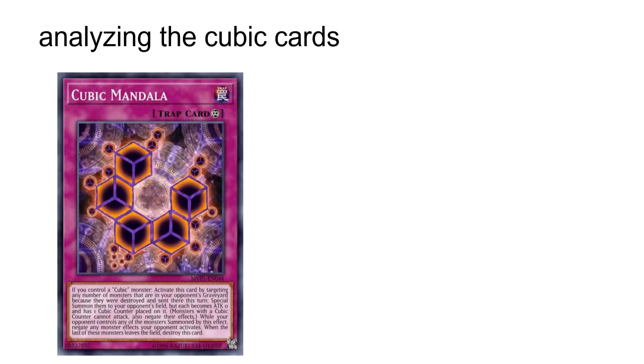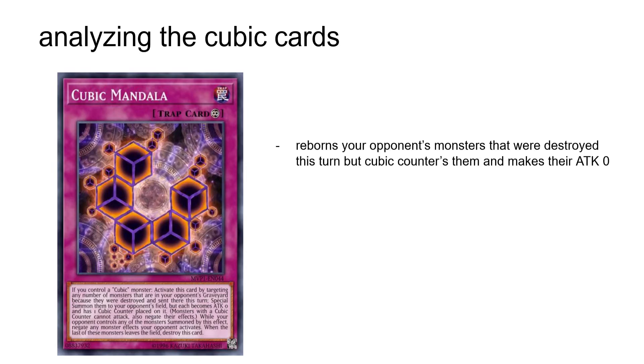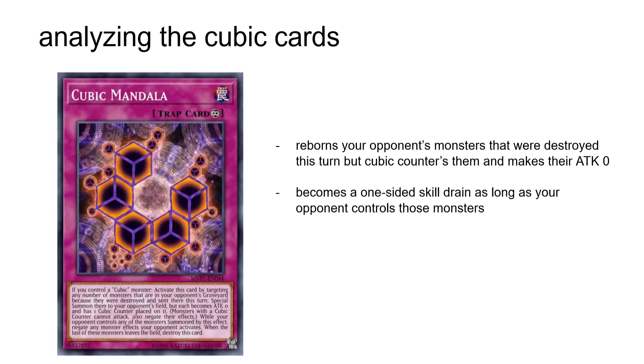Now for the trap cards. Cubic Mandala is a continuous trap that can only be activated if you control a Cubic Monster. By targeting monsters your opponent controlled in their graveyard that were destroyed — not just sent, but destroyed — this turn, it revives them, makes their attack zero, and gives them a Cubic Counter, then negates all monster effects your opponent activates, even those in hand or graveyard, until all of these monsters leave the field. If this seems situational and convoluted, it's because it is. Don't bother with it.